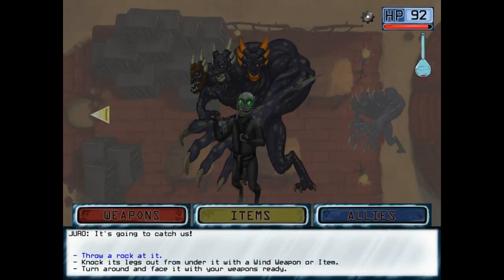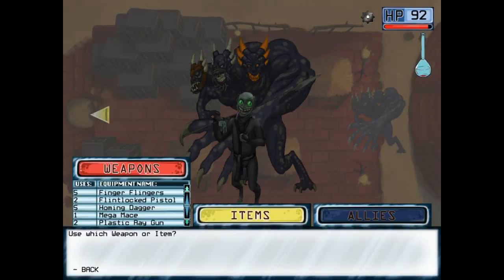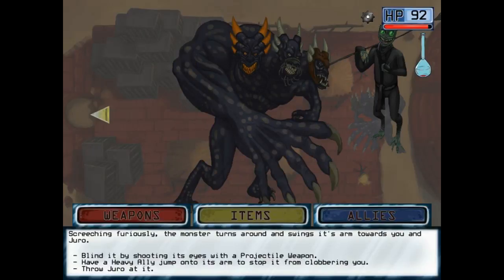I told you you could get me out of there. It's going to catch us — knock its legs out from under it with a wind weapon. I just got one of those. It's the Flingerfingers. Alka-Beast is caught off guard by your Flingerfingers, causing it to stumble forward. This way, quick! As Juro leaps onto the large stack of cages, a massive monster crashes into the rusty gate ahead. The monster turns and swings its arm towards you and Juro. A heavy ally? Do I have a heavy ally? The guy riding the Alka-Beast, maybe?